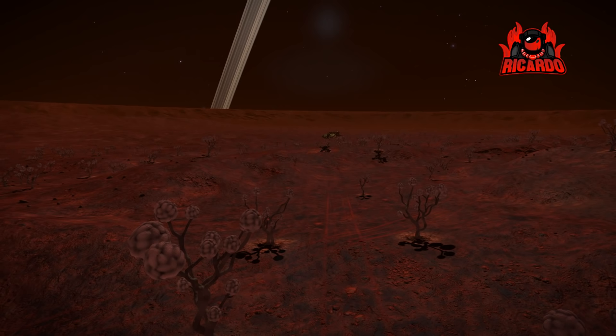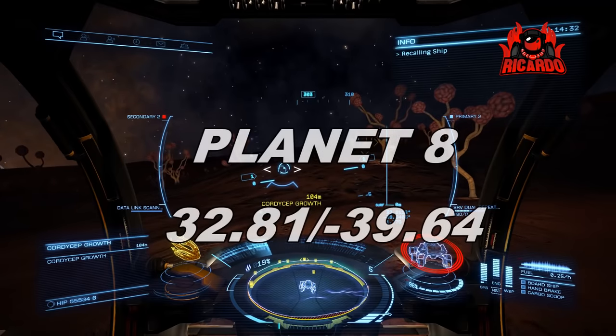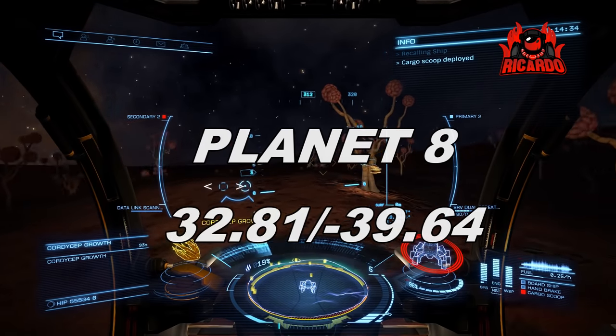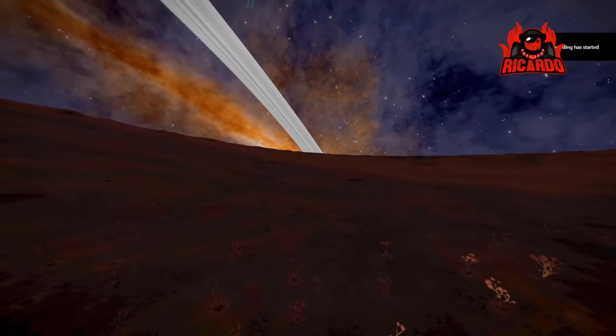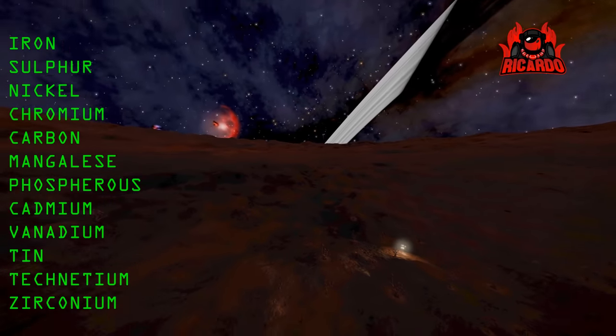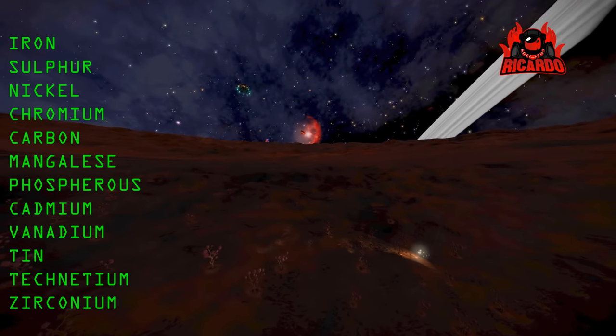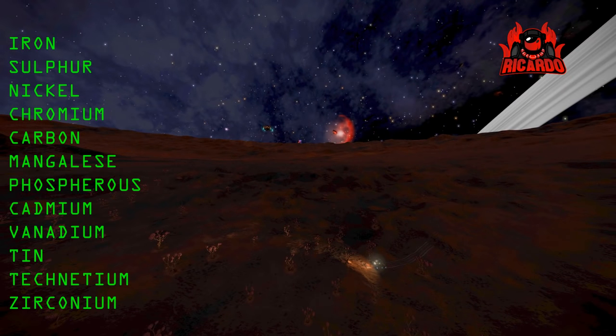So I trundled off, got back in the ship and went to planet 8. Here I am on planet 8 at coordinates 32.81 / minus 39.64. Here you're gonna find some slightly different materials: iron, sulfur, nickel, chromium, carbon, manganese, phosphorus, cadmium, vanadium, tin, technetium, and zirconium.